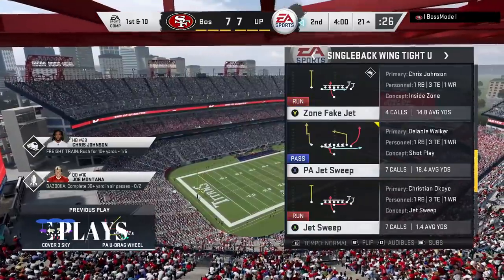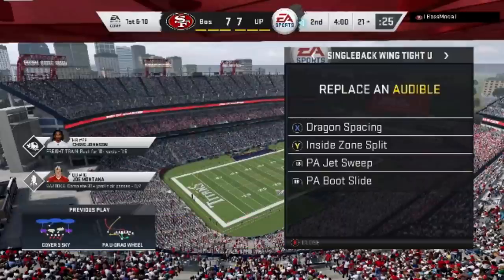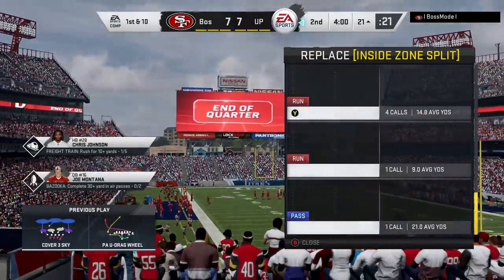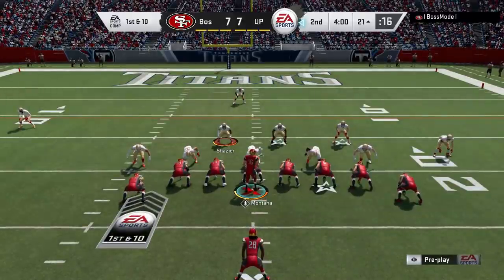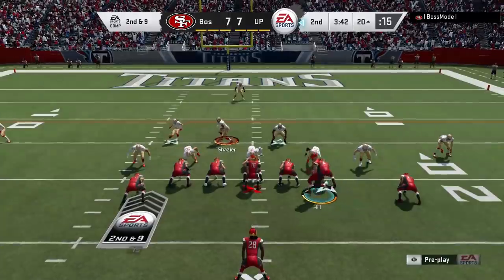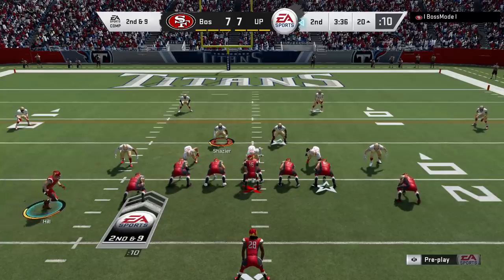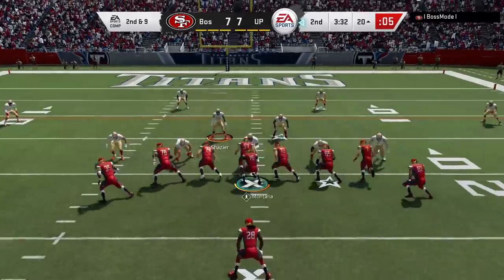Moving on to number two: make sure that you set your audible plays. A lot of people go right into a play without actually setting their audibles. If you're more of a running player, you want to set audibles that cover run plays to all different levels of the field — dives, stretches, and tosses — so no matter what defense you're looking at, you have something to audible to for an advantage. If you're more of a passing player, you want to have one play for cover two, one for cover three, one for cover four, and one for man. You want to vary your attack no matter what when it comes to setting your audibles.